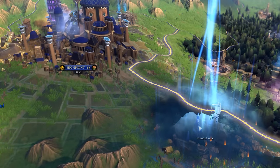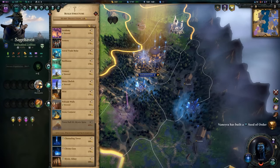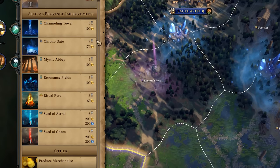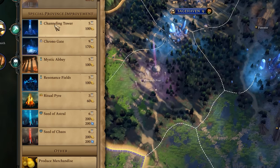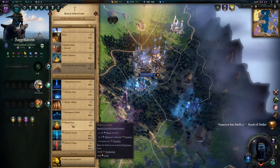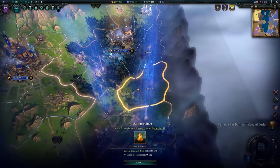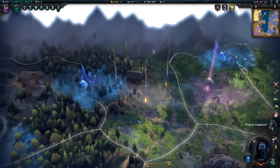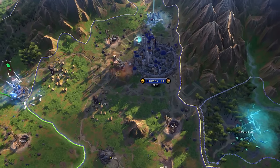Build special province improvements. There are so many buildings you can construct in your city center, you might forget that you can build special improvements in your provinces. Scroll down in your building menu to see your options. The advanced improvements you can construct will depend on your culture or the tomes of magic you've unlocked. These are situational and won't always be a high priority, but depending on the terrain or your playstyle, they can be extremely powerful. As an example, if you have the Tome of Pyromancy and a lot of foresters placed close together, you may want to build a Ritual Pyre, which generates mana for every adjacent forester. Other improvements might give you more gold, draft, production, etc. Read the terrain, decide which province improvements will give you the most benefit to your economy, and factor that into your larger strategy.